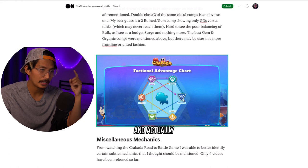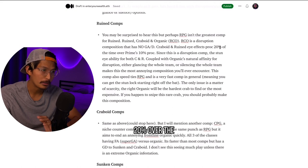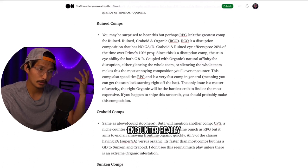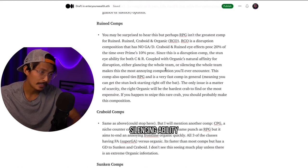There are three comps that are like that and actually really OP. RCO is a disruption composition with no GA or GD. Crabboid and Rune IFX proc 20% of the time over Prime's 10% proc chance. Since this is a disruption comp, the stun is used for both T and R. Coupled with Organic's natural affinity for disruption — either glancing the whole team or silencing the whole team — this makes the most annoying composition you'll ever encounter. The goal is to make it so your enemy team doesn't even have a chance to attack. If you use Organic's silencing ability while they're stunned, they may come out of it just auto-attacking even though they have a full energy bar.